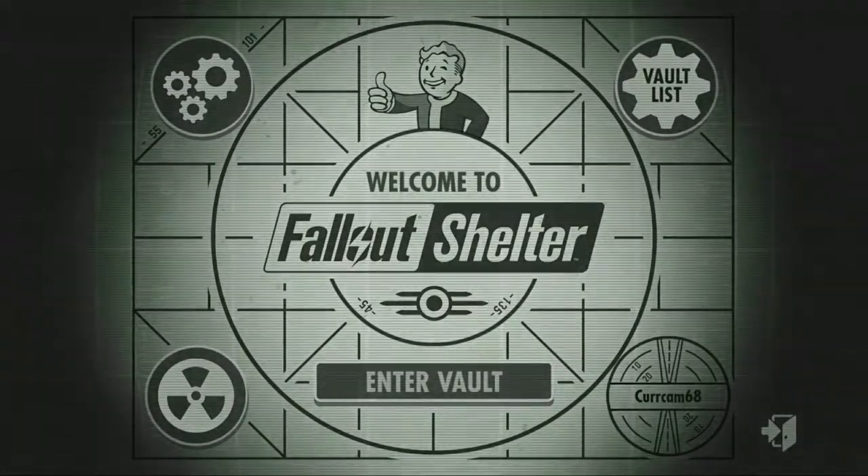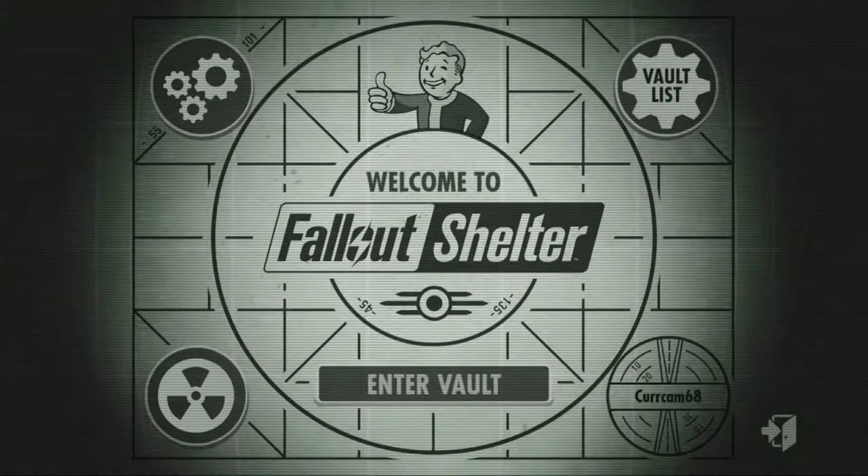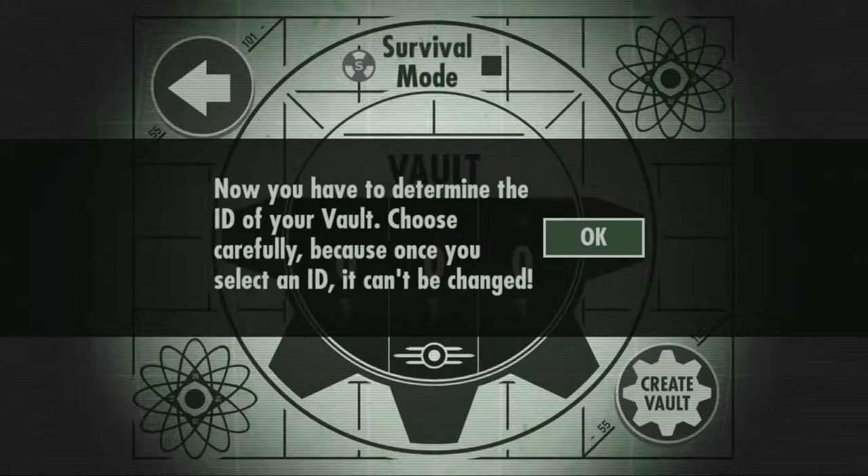Hello guys and welcome to Fallout Shelter. Let's enter our vault, we're going to create a new vault. I have to determine the ID of your vault — choose carefully because once you select an ID it can't be changed. Because it's our first vault we're going to go 001.